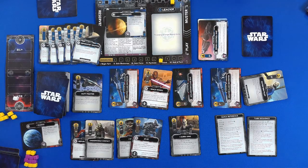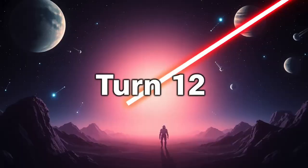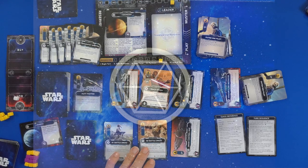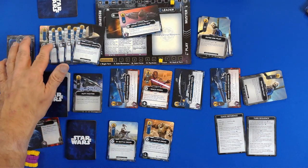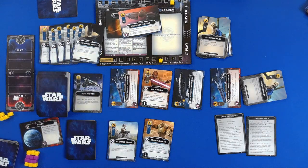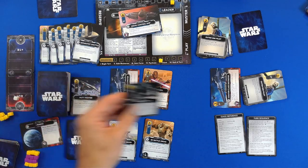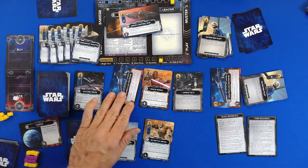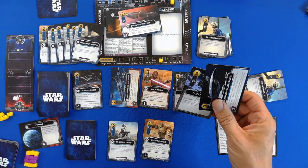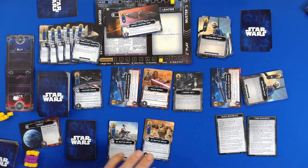They have a Droid Control Ship, which will help them with two, three, four, five, six, seven. They will buy the largest capital ship for three. They will buy the Hutt Freighter — they only have four, so Hutt Freighter it is. They only have one left over so they can't do anything with that — otherwise they would buy the Vulture Droid.